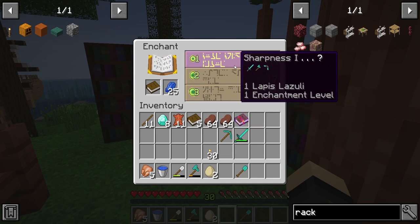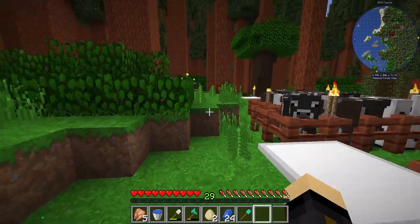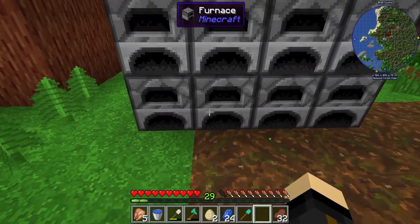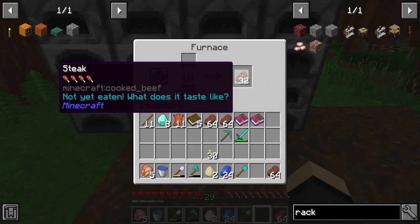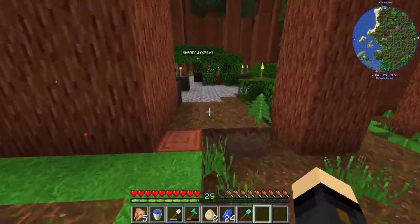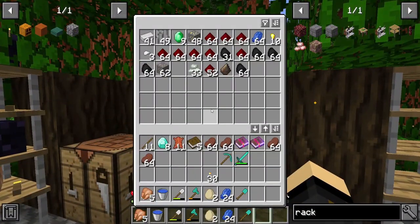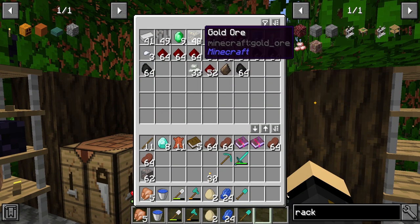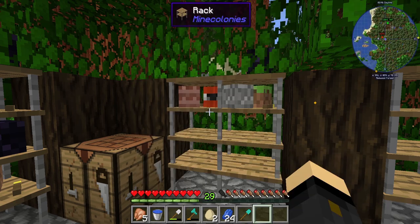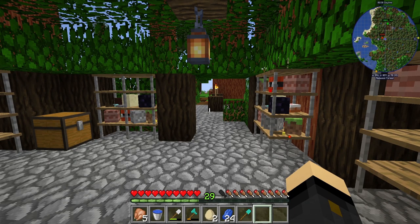I'll take a lower level book — breaking is probably the one I'd want to get. I've got almost a stack of iron and three quarters of a stack of gold to smelt, which should be enough to get us back to level 30. I'll do that off camera really quickly and then we'll see what the next enchant brings.